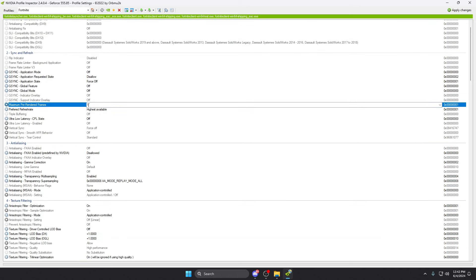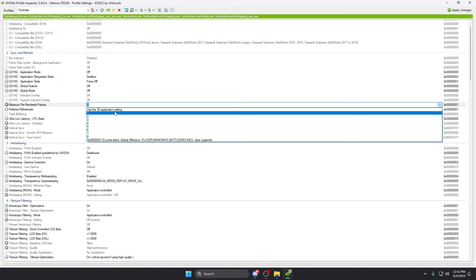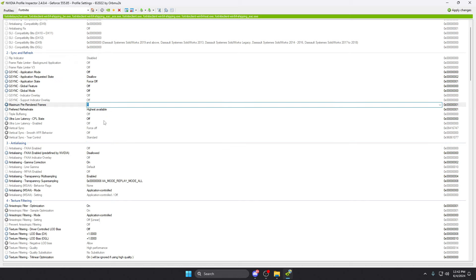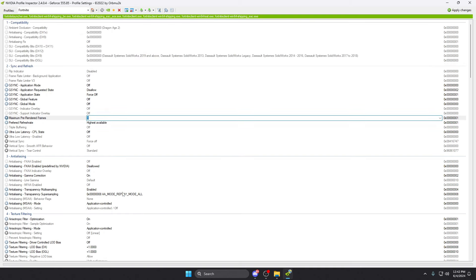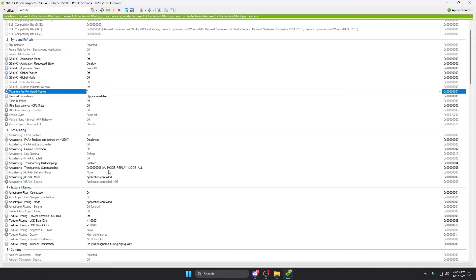Up here I recommend putting this on one, but if you're on a really low-end PC use the 3D application setting. Mid to high-end PC, put it on one. That is it — everything else copy exactly as shown. These are the best settings for FPS. After changing this, I now run a perfect 360 FPS in-game. Mine used to stutter around 240 to 290 and never really held 360, but now it does with these settings. If you need help setting this up, just join the Discord.